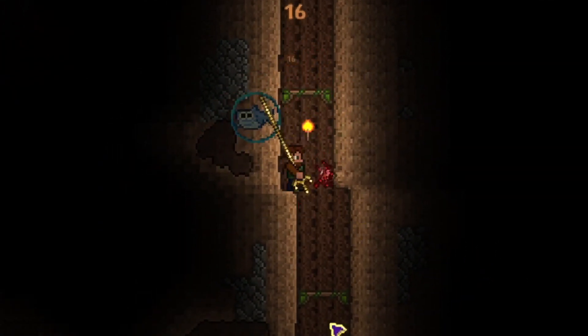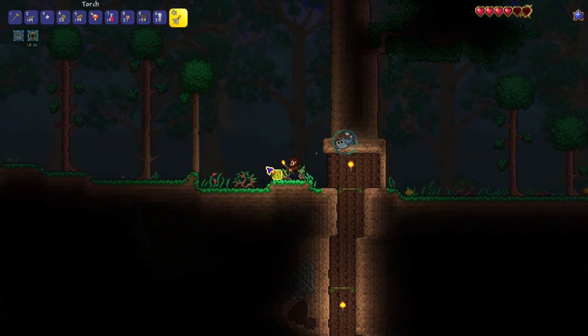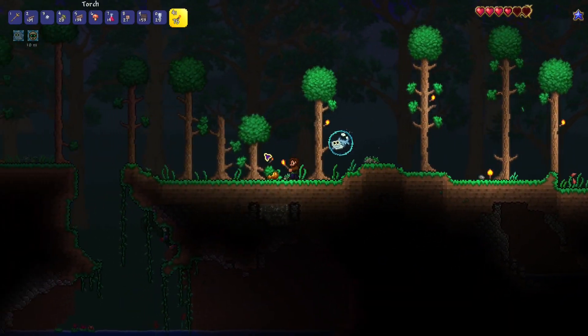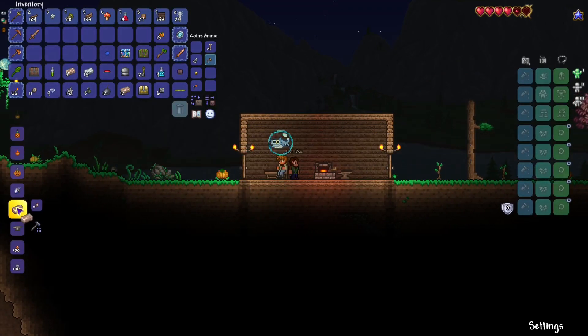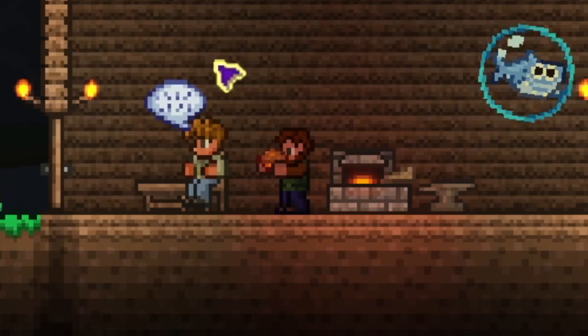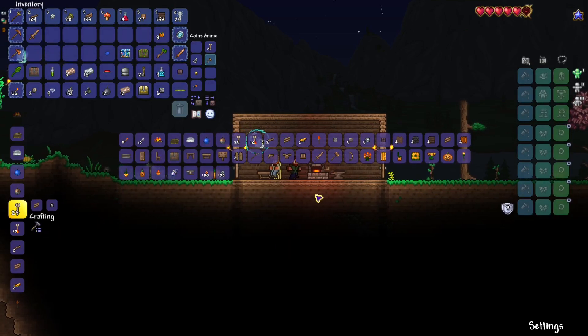Ah, the gnome! Get out of here! That scared me. The guide has successfully liked his home — I'm probably going to kick him out of here at some point. There's pumpkin pie! Delicious. That'll help my boost in building.